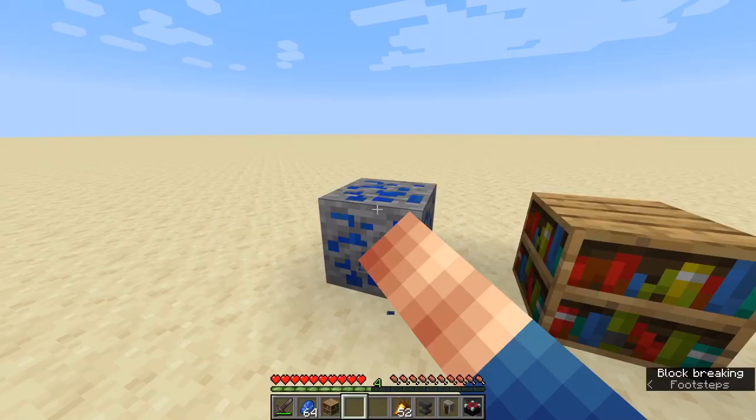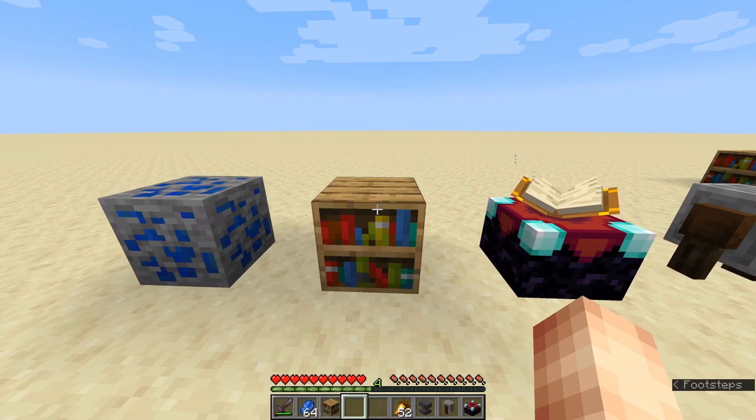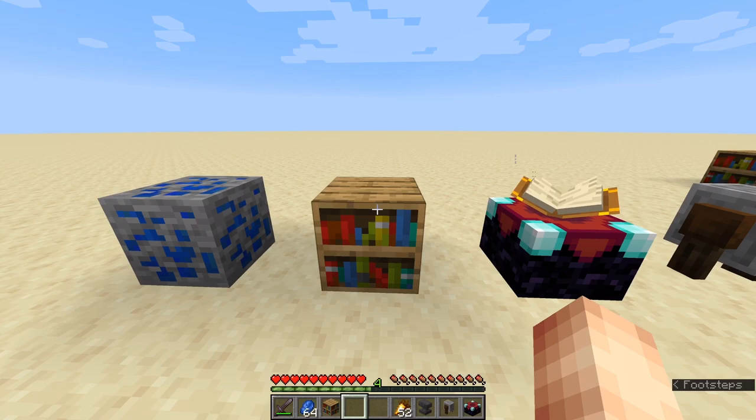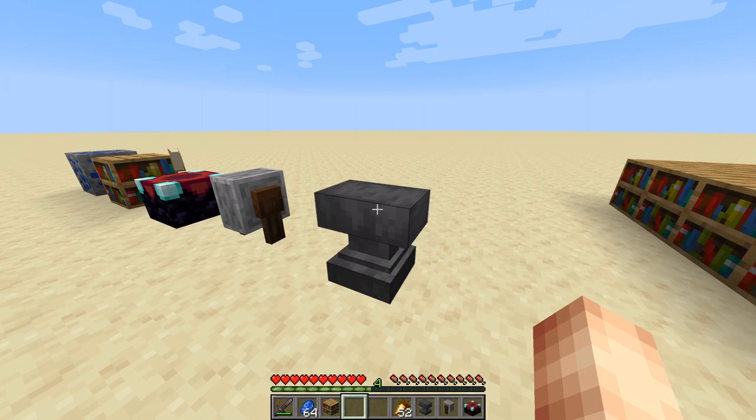Let's start with the very basics of enchanting. Behind me are the very basic things you'll need: you'll need to mine some lapis lazuli from mines, you'll need some bookshelves to increase the enchants offered to you on the enchanting table, a grinder to remove enchants, and an anvil to add enchantments from enchantment books.